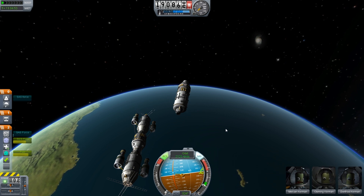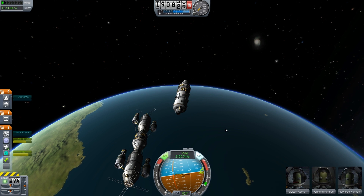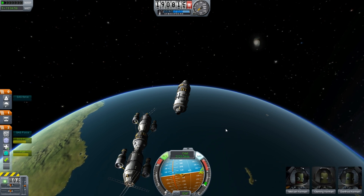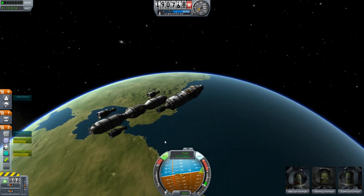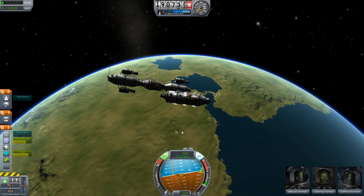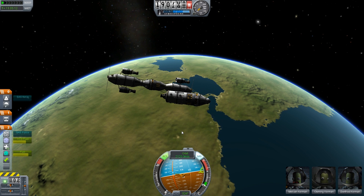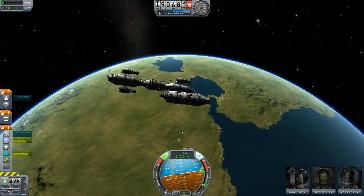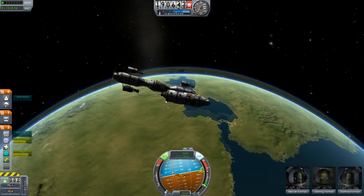They're doing a big revamp of terrain for both Kerbin and Moho — the Mercury analog in KSP — adding things like rivers and other cool features. They're also adding a new orbital body between Duna and Jool, basically an asteroid-type thing, and another moon for Jool.